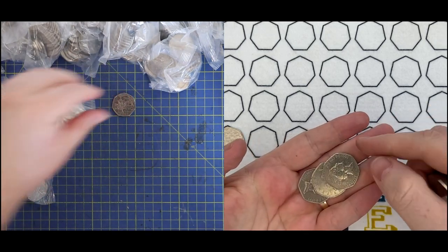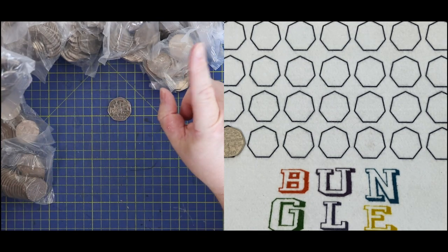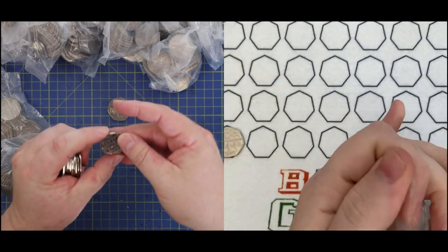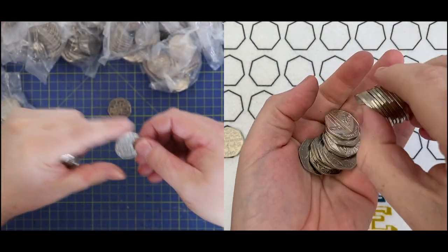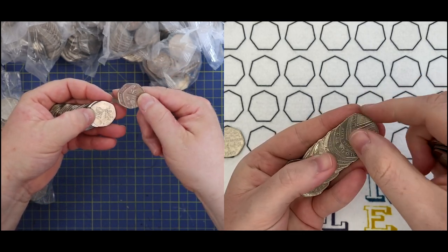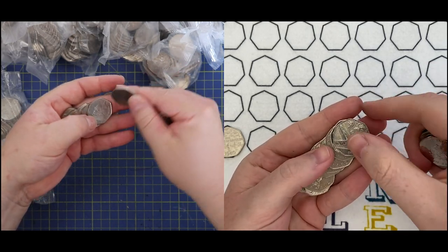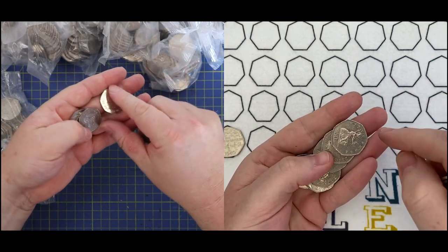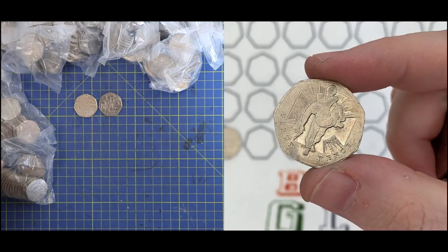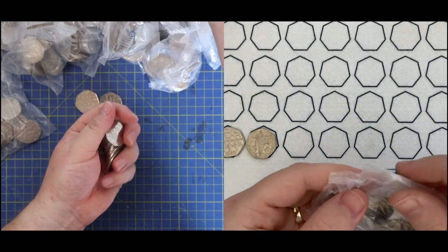I've done one bag, cracking on to the second. I've got a Dictionaries — a coin I love to hate. I keep automatically flipping over the shields; I'll just flick past them since they're not commemorative. Into my second bag, I've got Victoria Cross Heroic Acts — that's two for two. I've got the medals so we've got a little mini set between the two of us.